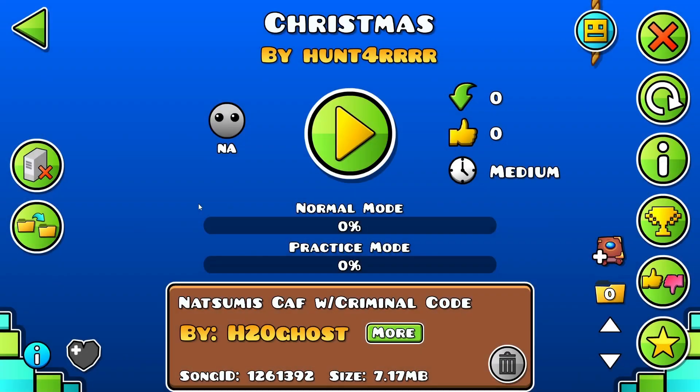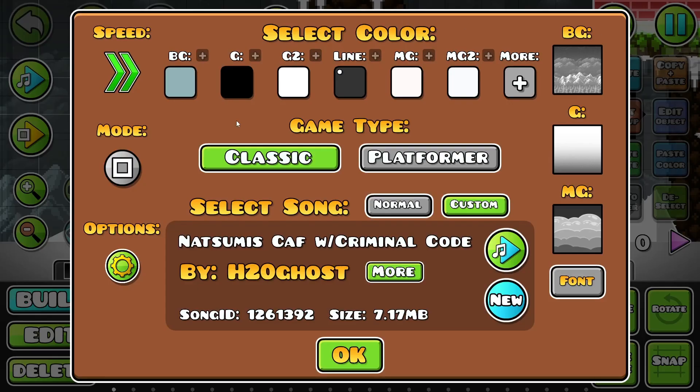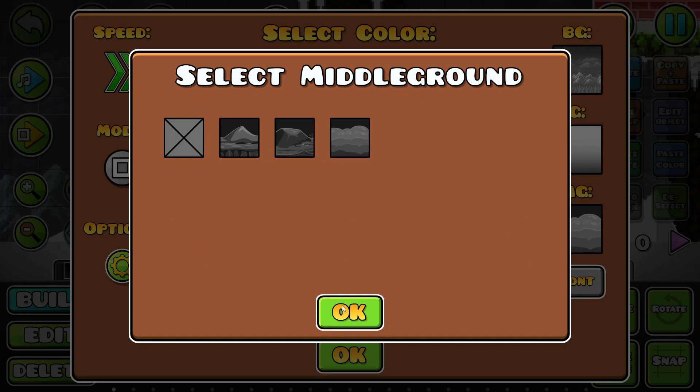Share the unlisted level to the servers, and then for some reason when you copy it, it'll just let you back in. After that, you're going to want to delete the middle ground.